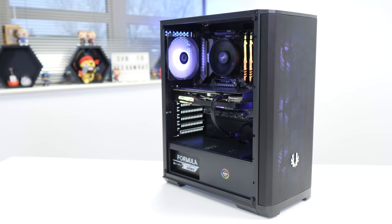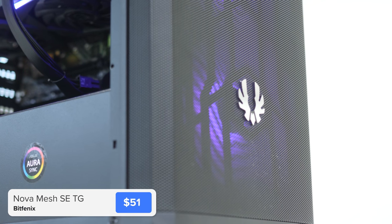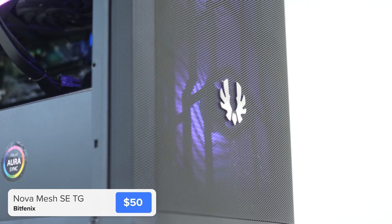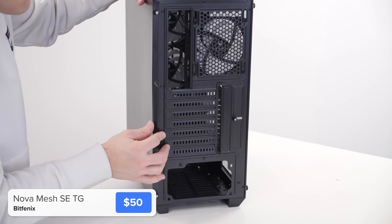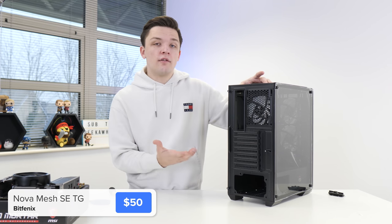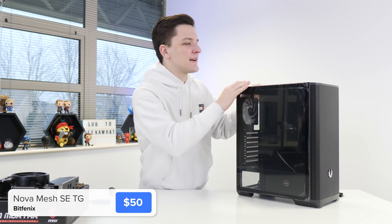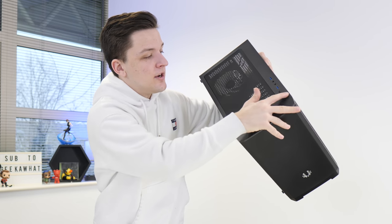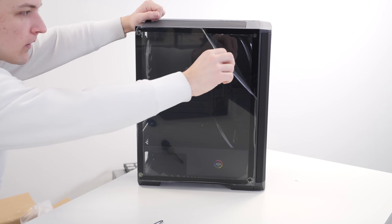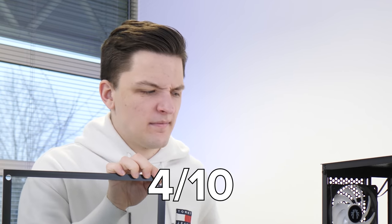With the motherboard assembly complete, we move it into the case — a brand new chassis from BitFenix, specifically the Nova Mesh SE TG. Around the back there are enough PCIe slots for a full-size ATX motherboard, but the case is quite tight, which is why I've opted for the micro ATX board. We also get a tempered glass side panel, two USB 3 ports, a headphone and mic jack, an LED button, and a power button.